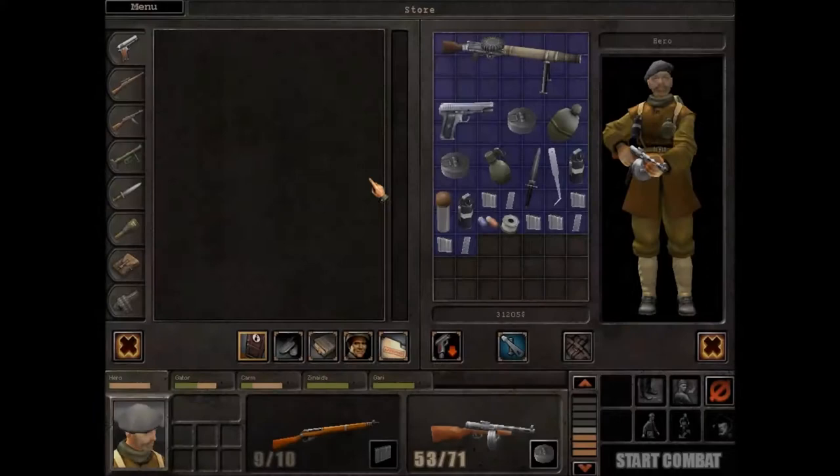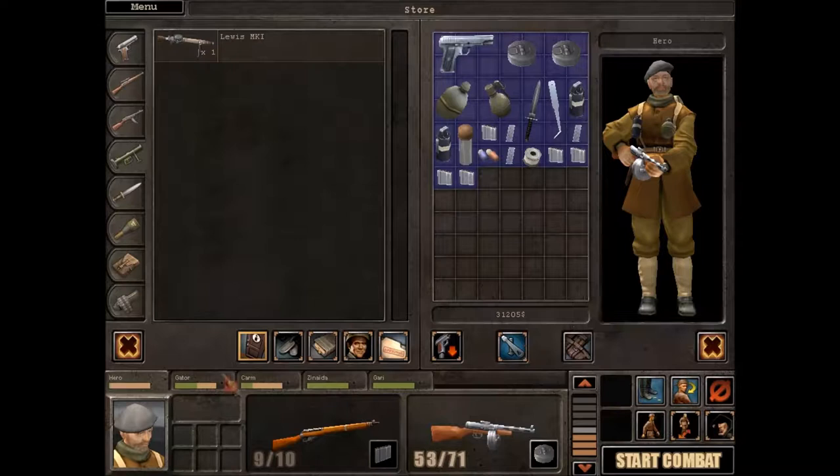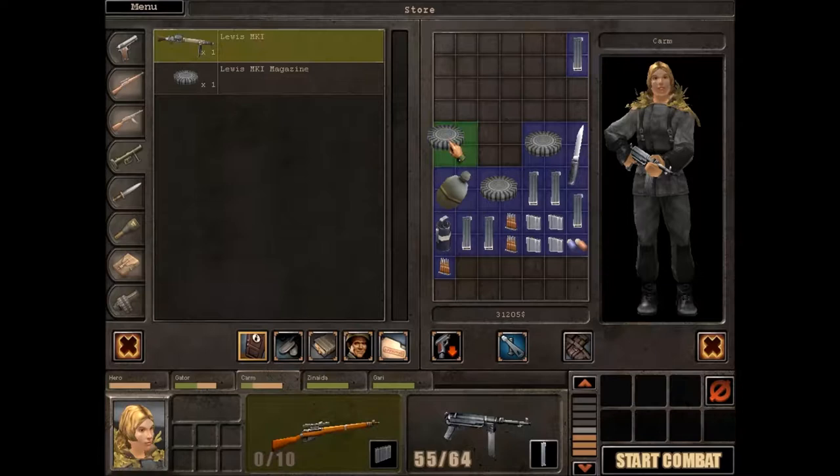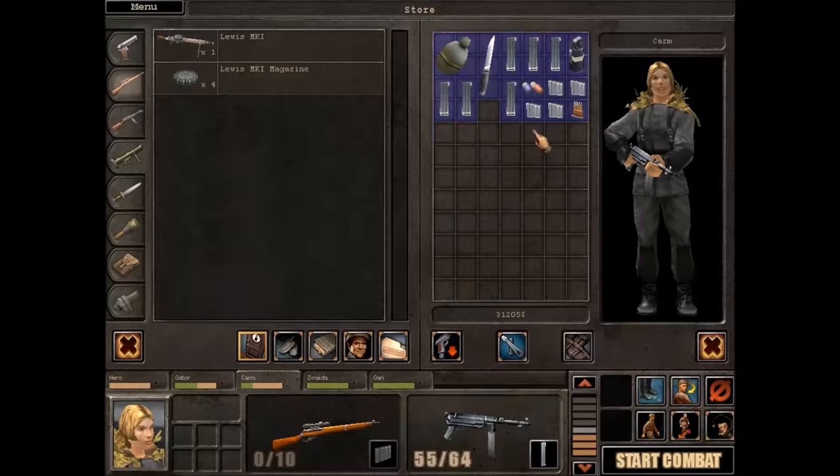So first off we can chuck some things into the little box here. We might leave the Lewis gun for now anyway. We can't use this, can't use this, we don't need that, we don't need that. Lewis gun ammo can go in there, the Mauser ammo can go in there too, so we don't need it.